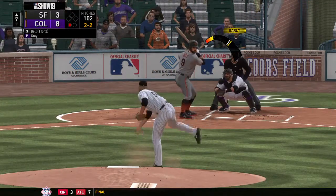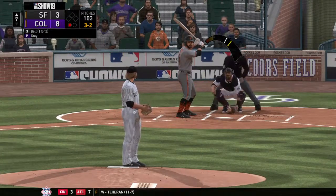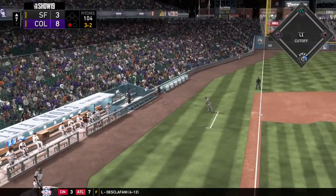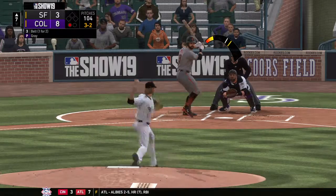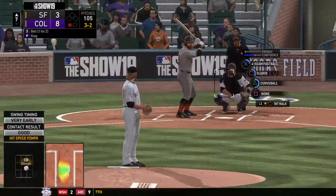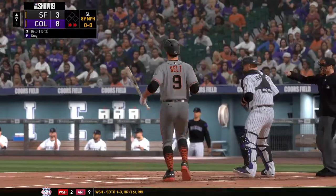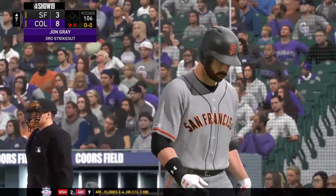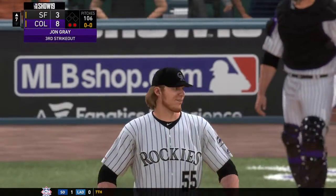The 2-2 doesn't get the zone, count full now. The longer the at-bat, the higher the likelihood that this becomes his last inning. Seventh pitch of the at-bat coming up. He's just having a hard time putting this guy away — four foul balls in this AB. I don't think this pitcher has got something that he can get a swing and a miss on. Got him to miss the breaking ball there. Brandon Belt goes down for out number two in the top half.